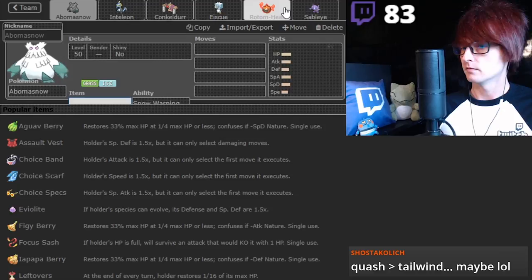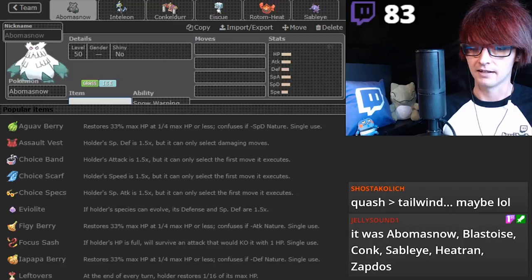Zapdos was supposed to have Tailwind, but this doesn't have Zapdos. Yeah, that was the team. There's videos on the channel of us using it. Jelly Sound beat Aaron's Cybertron Zard with it.